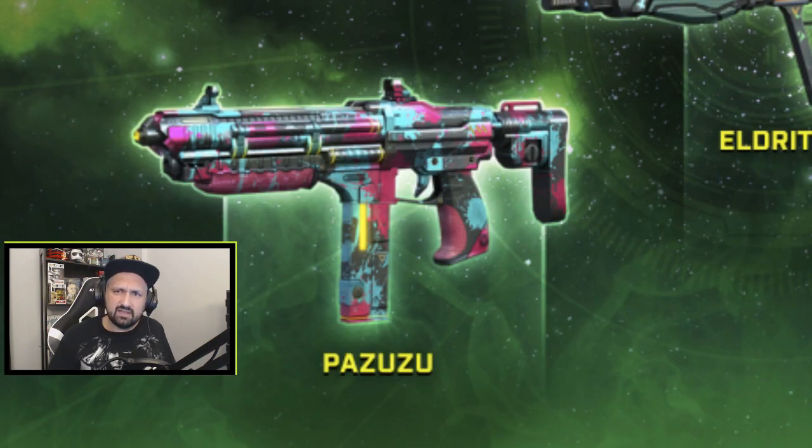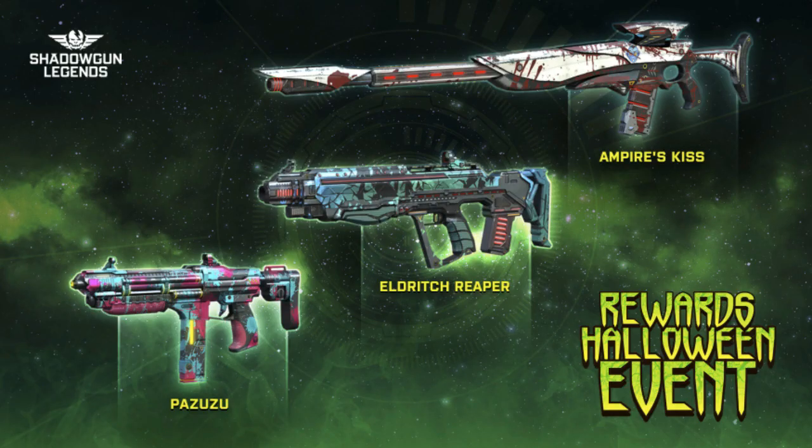And here's the last one, Pazuzu — I don't know if I'm saying it right, but it seems kind of paintball-ish. You can see blue ink splashes everywhere, some pink background or something. Different from the other two of course, and once again maybe a little bit of yellow glow on the clip or something. There you go — three new weapons coming really soon.